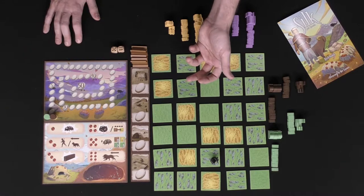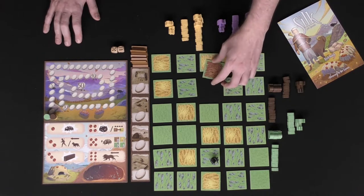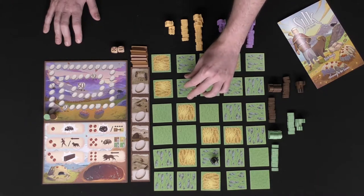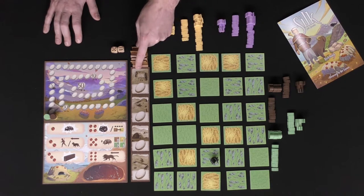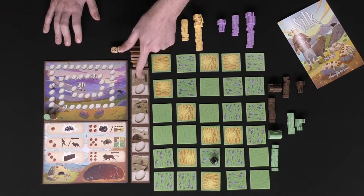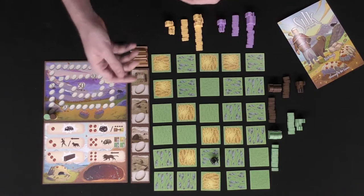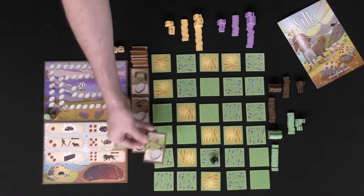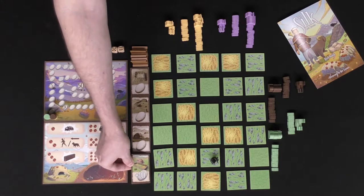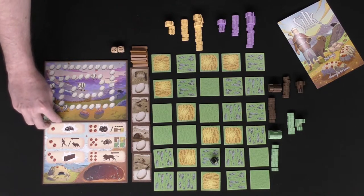There are tile values of one, two, and three, and on the back side is zero — which is not good; you don't want to score with zero. You'll also set up a certain number of fences within reach of all players, and these four objectives. Similar to Catan, when you complete an objective goal, you'll flip it over, gain victory points, and no one else can get it.